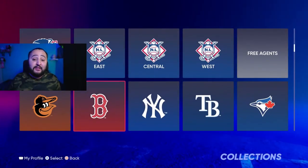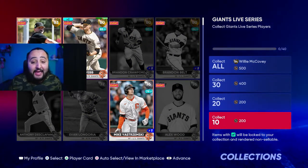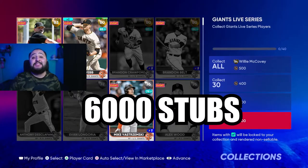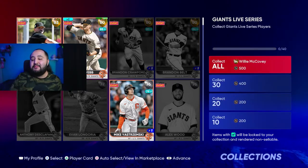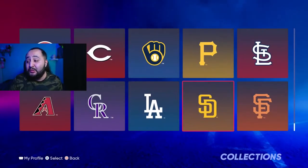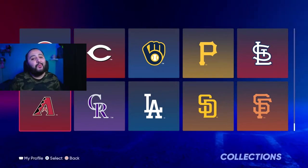Now, there are 30 MLB teams in MLB. If you come to one team — say the Giants for example — and do 'collect 10,' that's 200 stubs per team. Times 30 teams, that's a total of 6,000 stubs just for doing the tier one collect-10 milestone for every single team. It's that easy — 6,000 stubs just waiting for you guys. Go get this done!